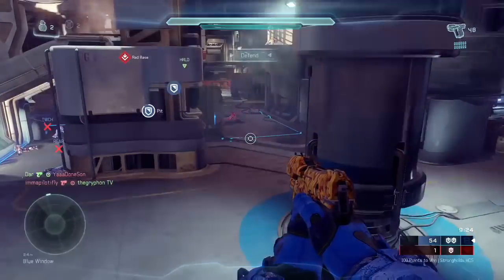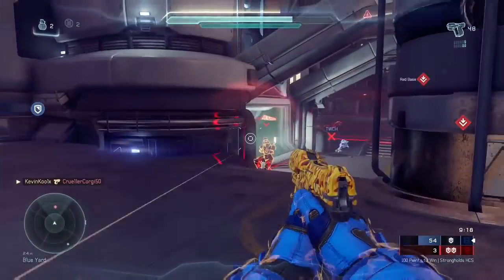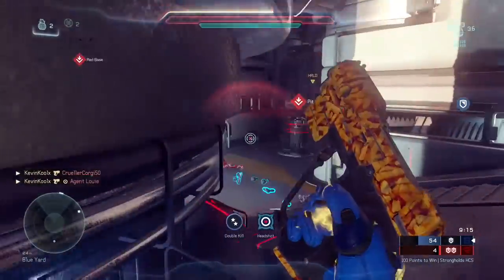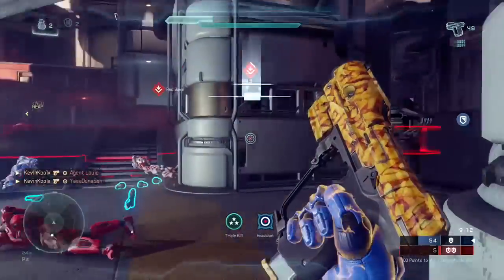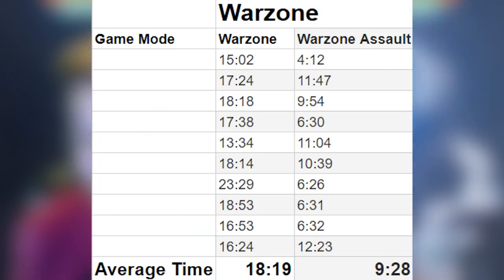The game modes that were much shorter in Arena were SWAT, averaging about five minutes, and classic Breakout at about five and a half minutes — so you want to stick to those more. You'll want to count Free-for-All completely out, since a win only counts if you finish in first place. Warzone is also not ideal since the average game goes about 20 minutes, so you can literally play four SWAT games in the time it takes to play one Warzone game.